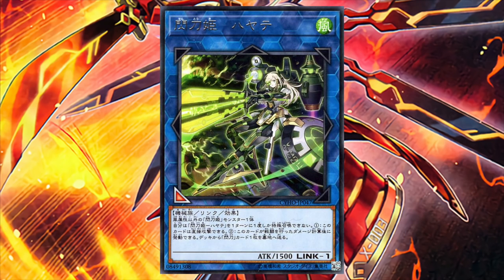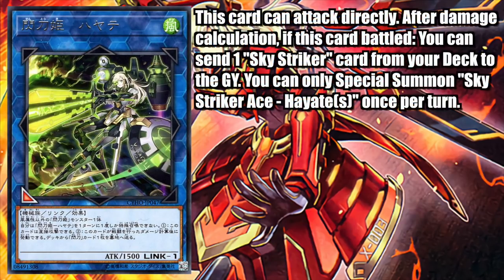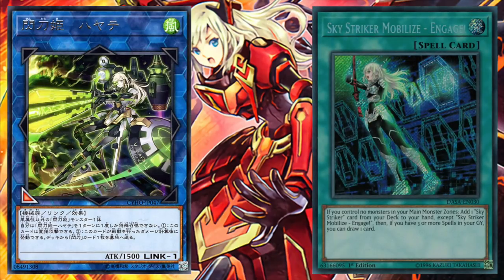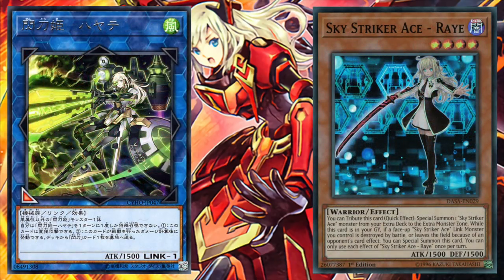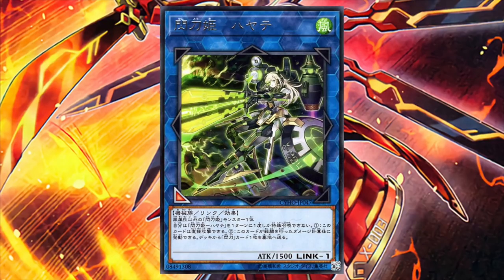While it won't be released until Cybernetic Horizon, I wanted to briefly cover Skystriker Ace Hayate. Hayate can attack our opponent directly, then after damage calculation if Hayate battled, we can send one Skystriker card from deck to grave. Hayate can tremendously speed up our engine going second by attacking, sending a Skystriker spell card to the grave, then tagging out into Kagari to add that card to our hand. We can also send Ray to the graveyard to keep our engine going if any of our Link monsters get threatened. While Hayate doesn't generate any actual card advantage, it's a key component that helps the deck run much more smoothly with its inclusion.